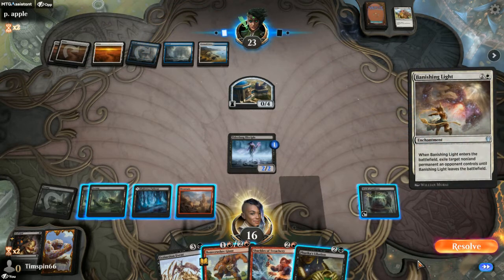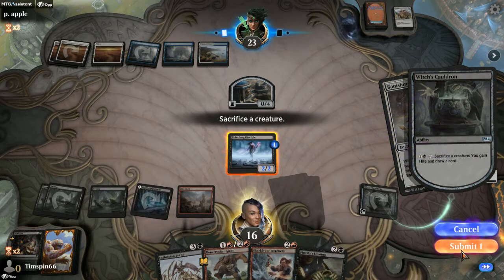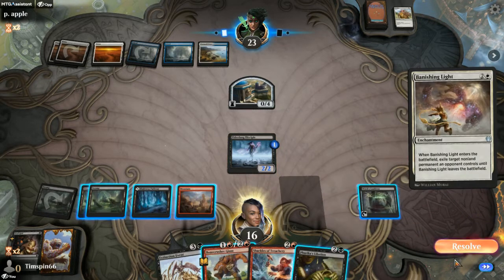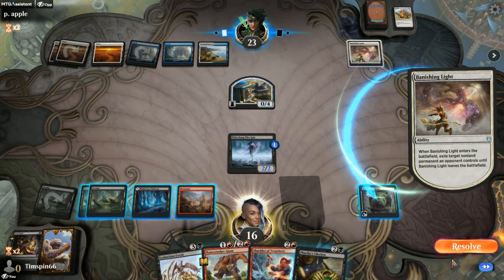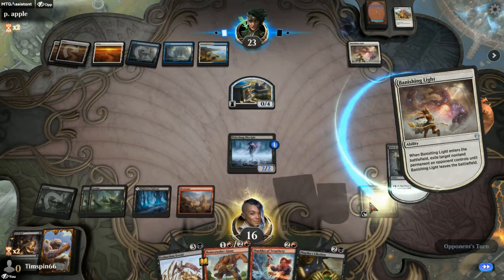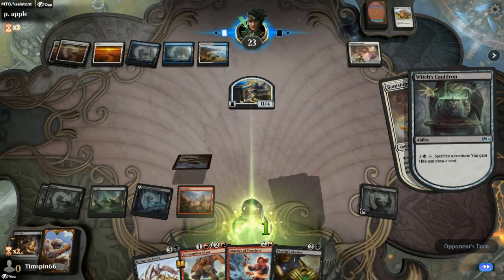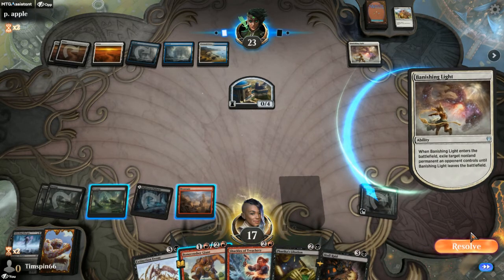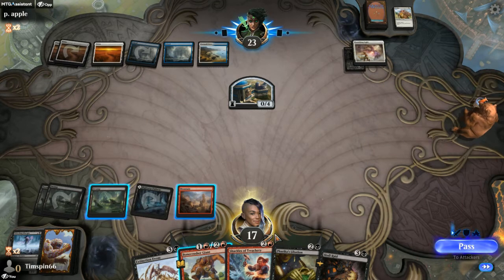Vanishing Light. I think we're just going to go ahead and use this. We'll cancel that and see what they're going to take. They're going to take the Cauldron. So we'll go ahead and sac the Elder Fang for card draw and life gain.